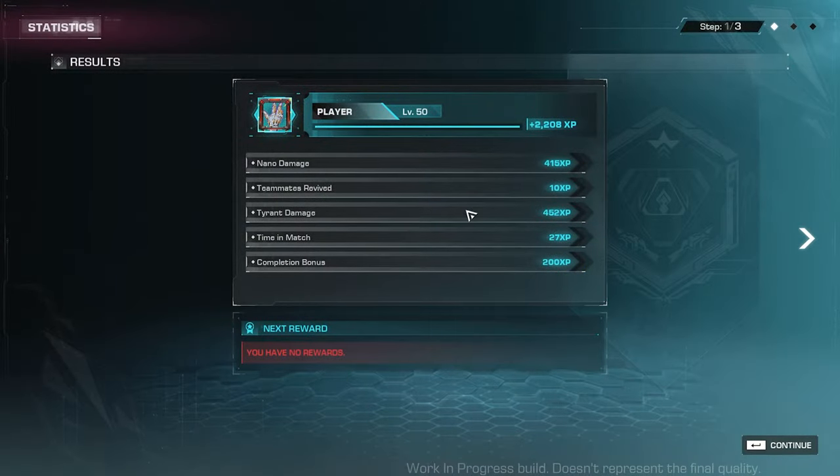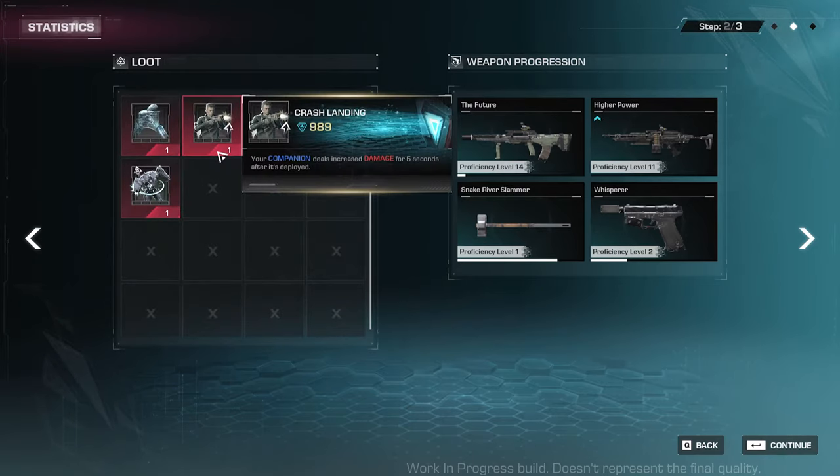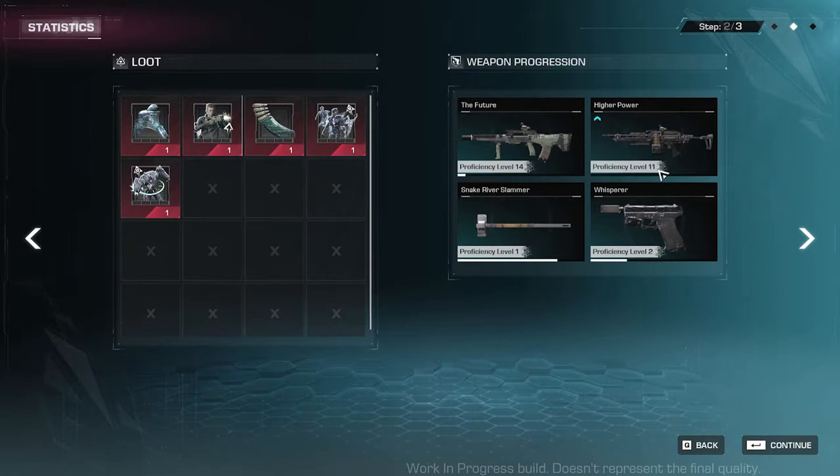You can gain experience from nano damage, teammate revives, tyrant damage, time in match, completion bonus — and you can increase your player level. Seems I'm already at the cap of level 50. For the loot, these are the mods we've picked up and your weapon progression. You can see my LMG is at proficiency level 11. And I get to open a sector chest.